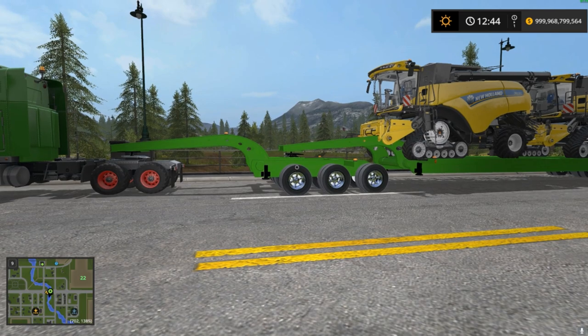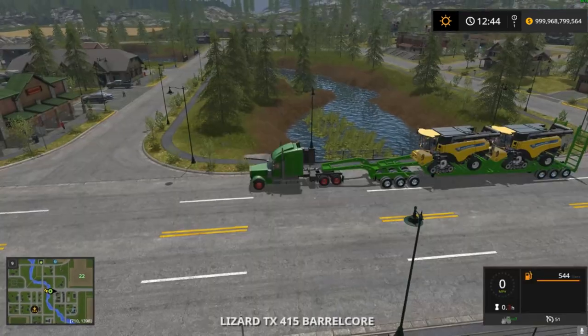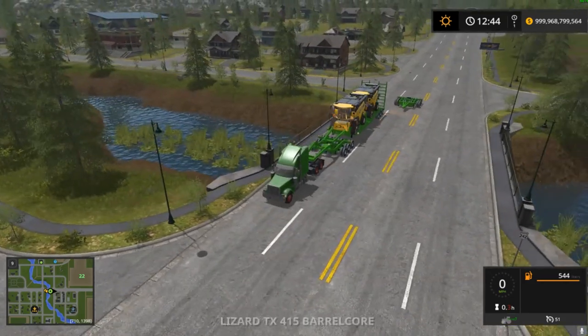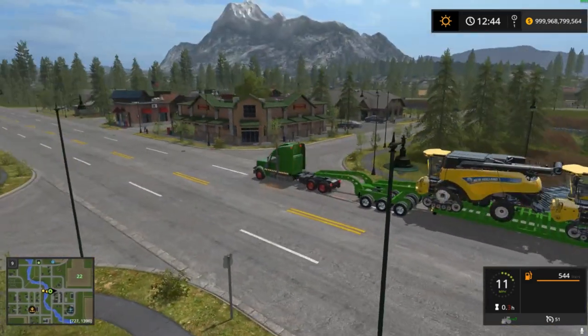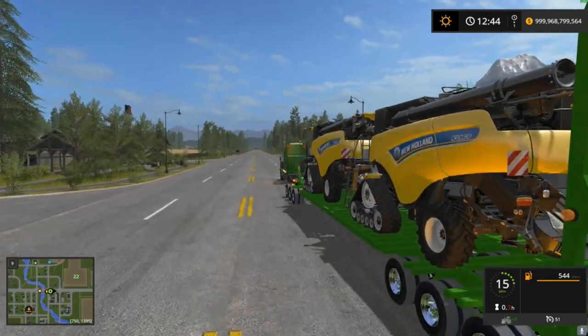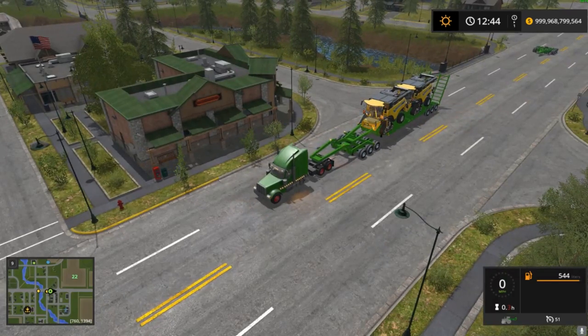Here's the front hitch part, just a little hitch to take some weight off the truck. You see these in real life and they're actually pretty cool. Let's jump in the truck, fire it up, turn the beacons on. We're not going to take the dolly with us — just going to take our two combines. As you can tell, the truck is a little sluggish.